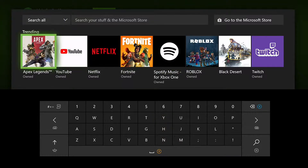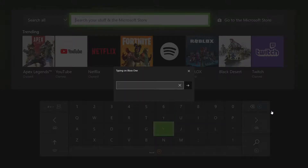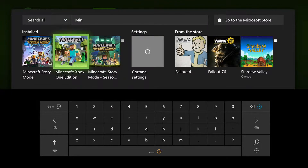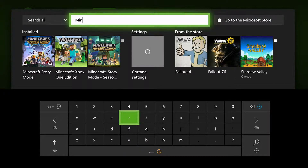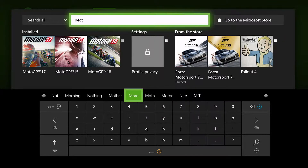When you press it, you can see it takes you straight to the search area. It says you can search for your stuff or you can go to the Microsoft Store. You can see some other stuff I use at the moment. So for example, if I search for Minecraft, you can see that Minecraft pops up — Xbox One Story Mode and normal Story Mode. And for another example, if I type 'emoji pay', you can see emoji pay pops up on the search engine.